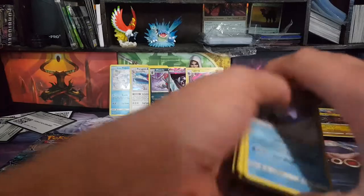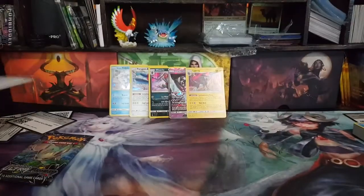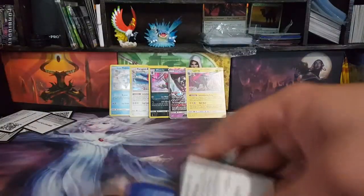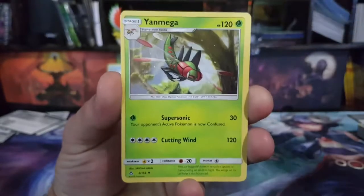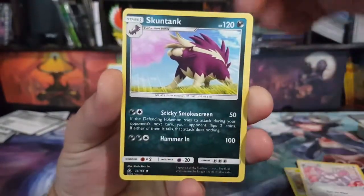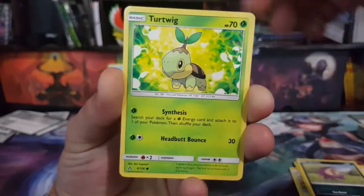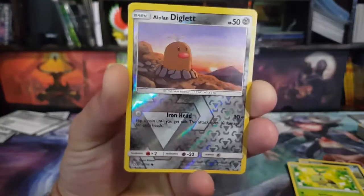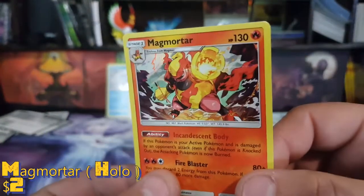So we are down to the last pack, friendos, and it's really looking like we ain't going to get much. Cheeky little code there — that's for the Vulpix box. Now we go on to the last packet, the Leafeon pack. Electric Energy and Purugly, Skuntank, Murkrow, Gible, Stunky, Turtwig. The reverse is an Alolan Diglett. And — drumroll please — boom! Another holo: Magmortar.